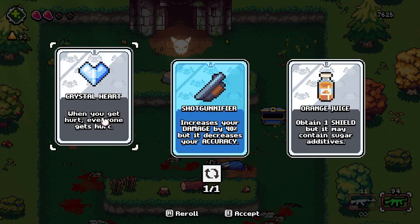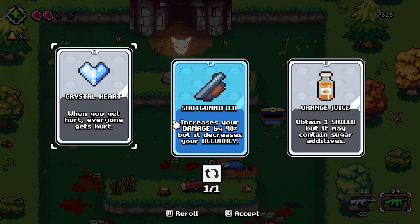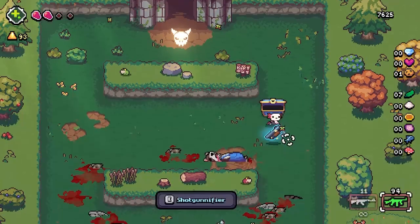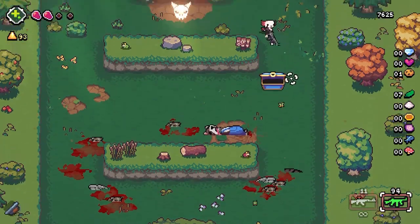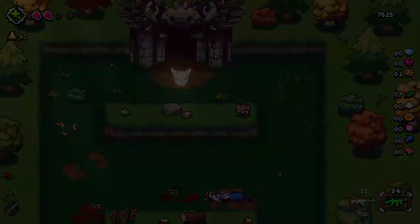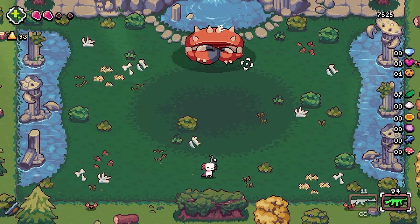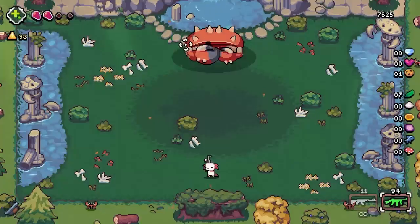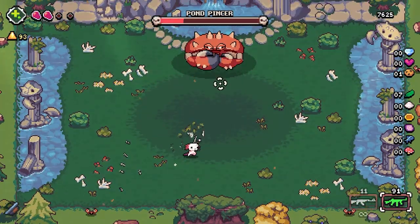Shotgun on Fire — when you get hurt, everyone gets hurt. We're gonna take the Shotgun on Fire. It increases my damage but might lower my accuracy, but that's okay. Looks like we got a boss fight now — I don't pinch the mustache.